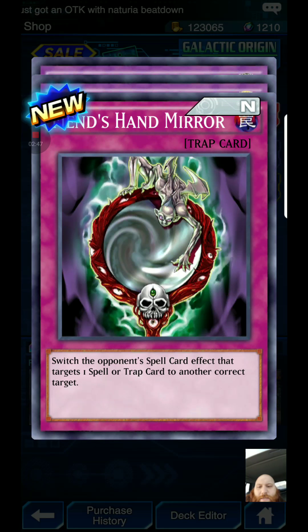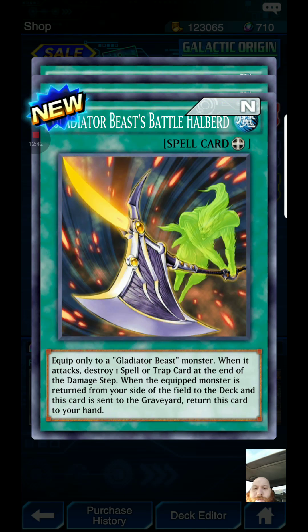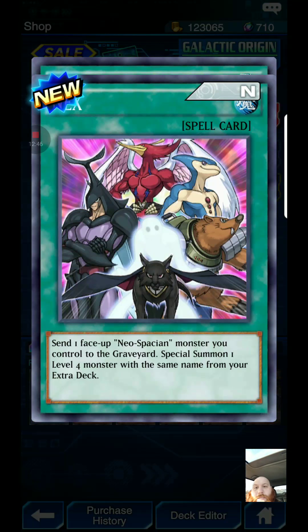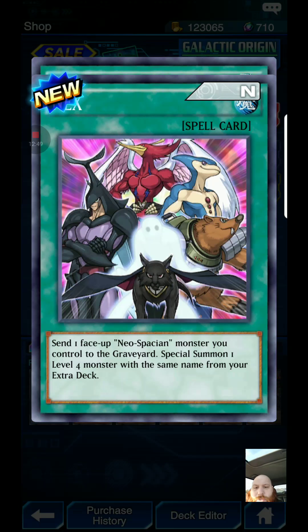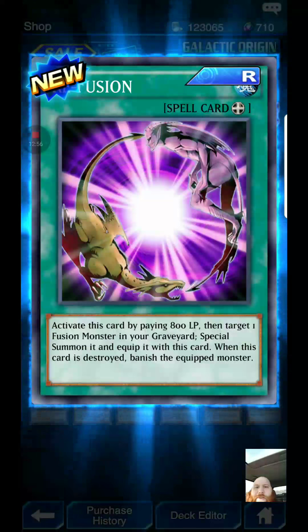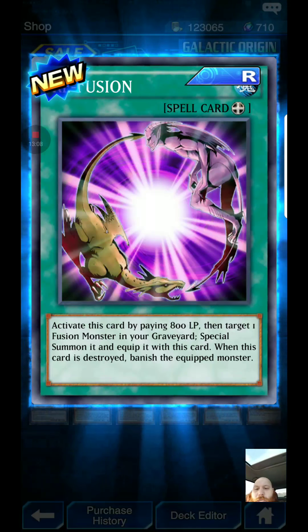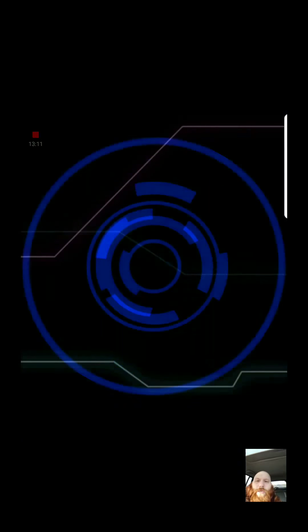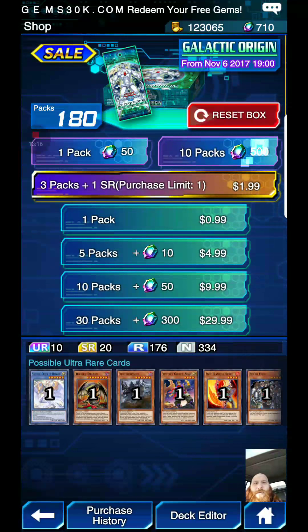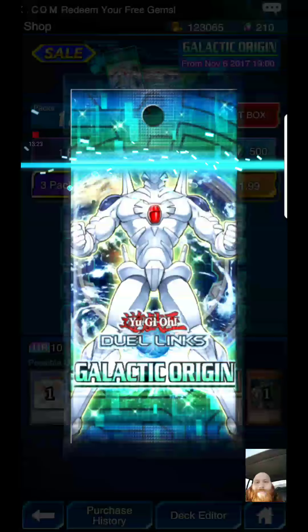Gladiator Beast Battle Harberd — equipped only to a Gladiator Beast monster; when it attacks, you store one spell or trap card at the end of the damage step. When the equipped monster is returned to the deck, this card returns to your hand. A NeoSpatian swap card: send one face-up NeoSpatian monster you control to the graveyard and special summon one level 4 monster with the same name from the extra deck — works on fusion NeoSpatians. Refusion: pay 800 life points, target one fusion monster in your graveyard, special summon and equip it; when this card is destroyed, banish the equipped monster. Two of the same SRs. We have 500 more gems to spend, so 20 packs in with no URs yet.